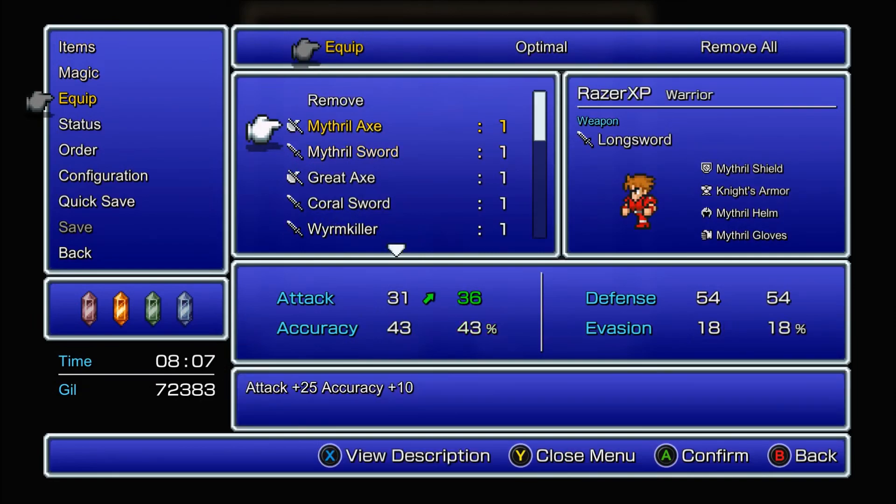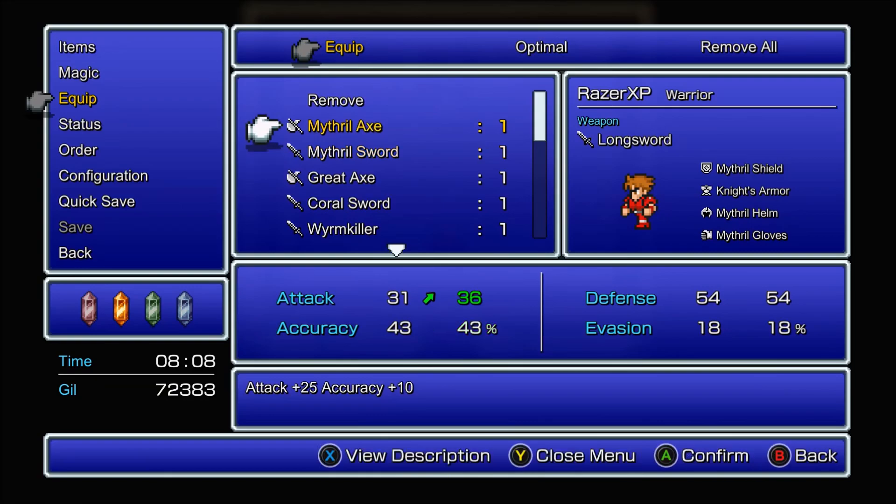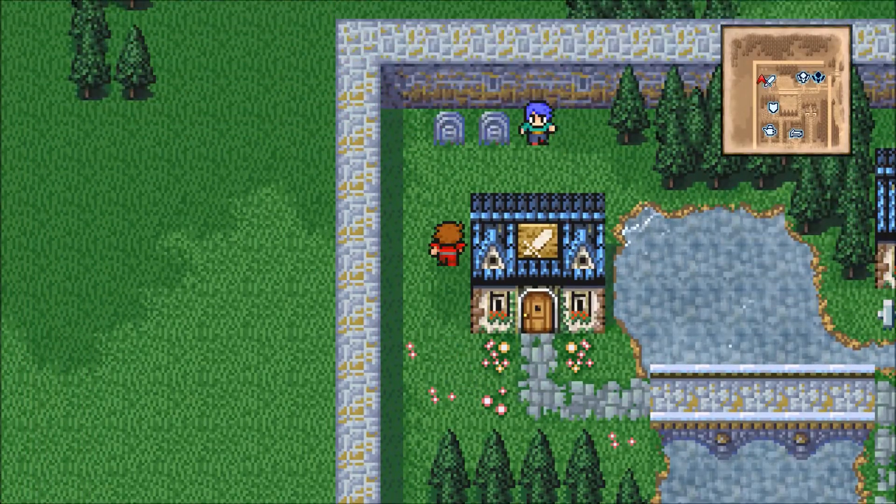The mithril sword is better for accuracy, but I'm going to equip the mithril axe because it does more damage. Like I said in previous episodes, if you're wanting to avoid missing, it's always better to equip the weapon with better accuracy. But I'm going to go for the extra damage — I don't care if I miss.